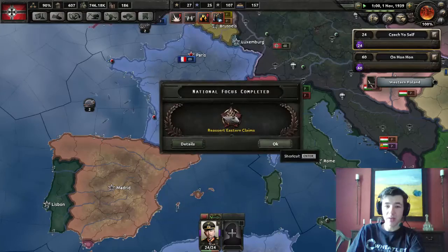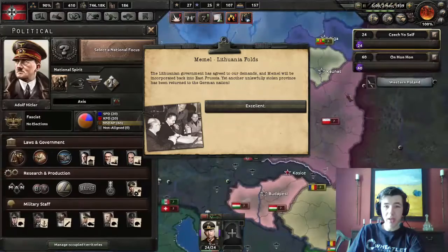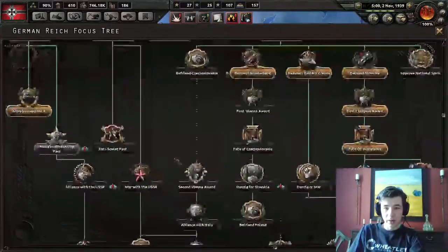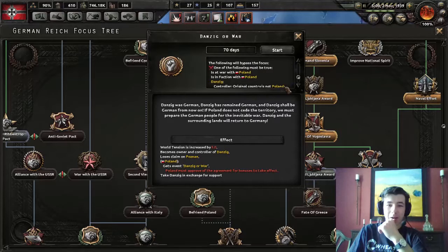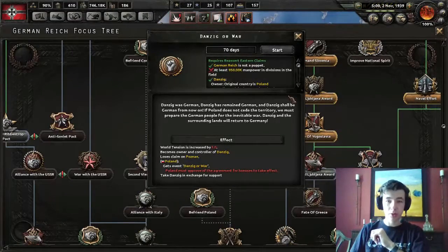Our Eastern claims are in. Let's demand - oh, we can't demand Danzig. But Lithuania gave us Memel! We just got this little bit of territory right here. We cannot demand Danzig because we don't have a big enough army. I'm going to put a small cut here and be right back. And we're back - we need 950,000 manpower in divisions in the field, so we basically just need more troops.